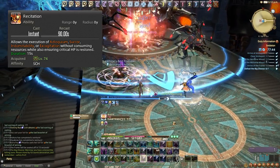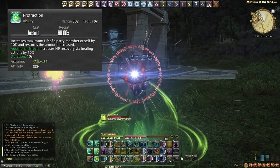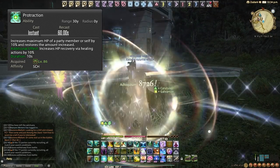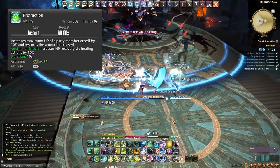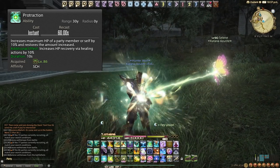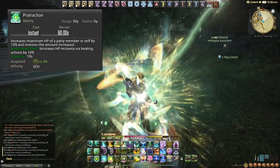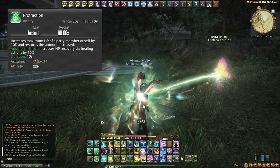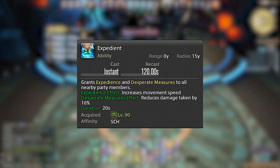Protraction is on a 60 second cooldown — similar to Thrill of Battle on Warrior but slightly weaker. It increases the target's max HP by 10% and their healing received by 10% for 10 seconds. Great for snapshotting regens and Adloquiums. Importantly you can use this with the Aetherpact fairy tether — buff the tank with Protraction and even if it drops off, the 10% healing increase will snapshot into the tether's healing ticks.